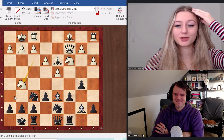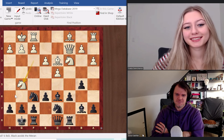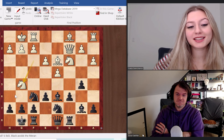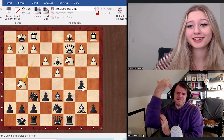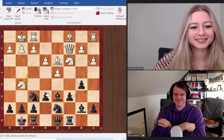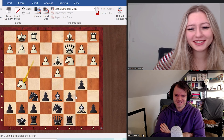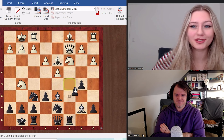White plays knight g5 — a logical move making an attack on h7. What would you play here as black? Well, I'd probably continue with my initial plan and play c5. That's exactly what he did! You're not scared about h7 hanging or b5 hanging? It's just trying to be a Greek gift but it isn't — you don't scare me, knight, get off my lawn!